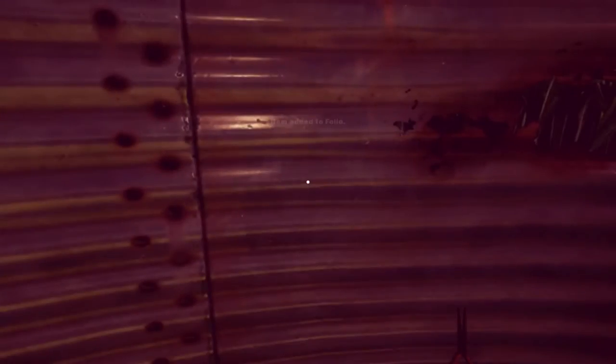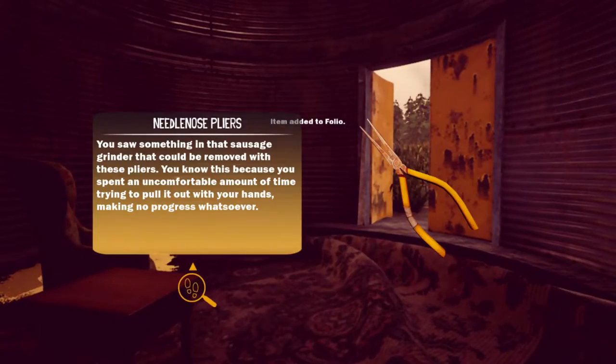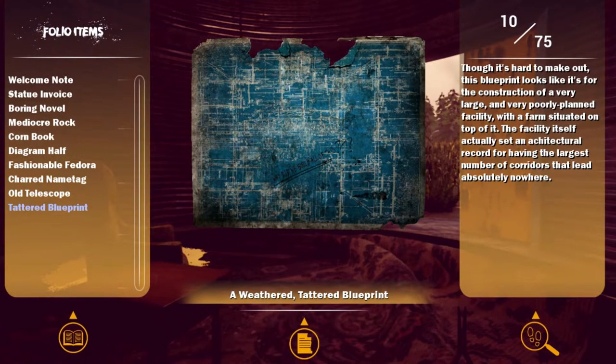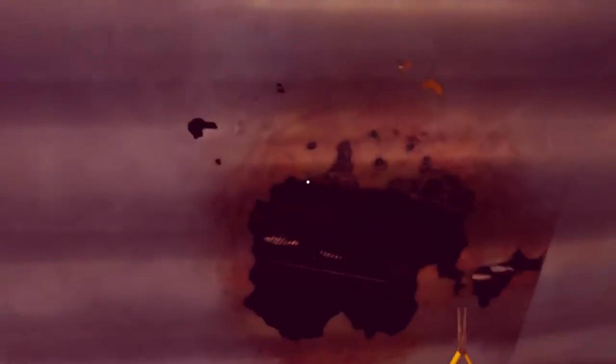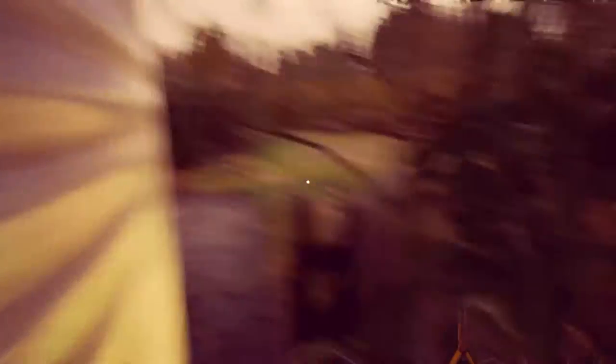C0103, I guess — item added to folio. Though it's hard to make out, the blue front looks like construction of a very large and very poorly planned facility with a farm situated on top of it. The facility set an architectural record with the largest number of corridors that lead absolutely nowhere. That's the next stage, isn't it? Take a quick trip around here just to see if there's anything sneaky. We gotta be sneaky, Charlie.